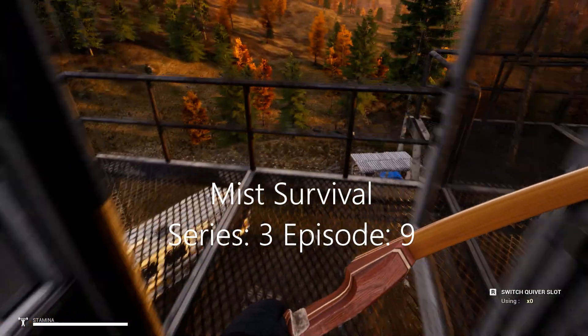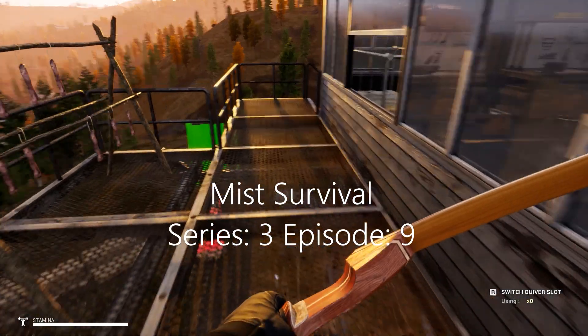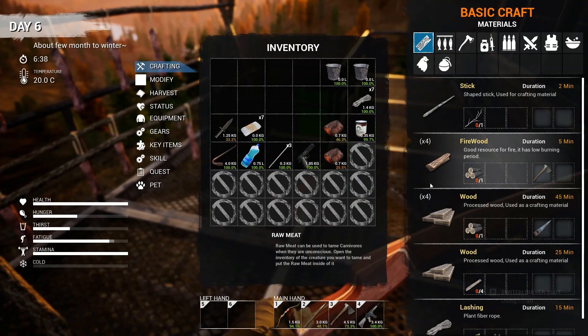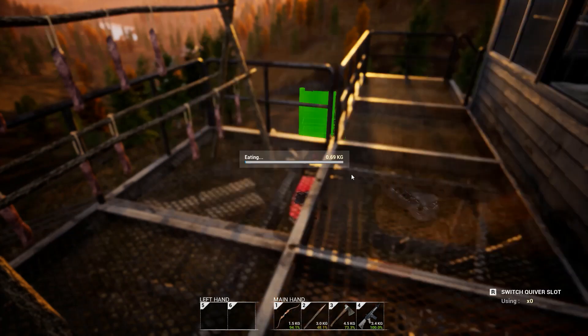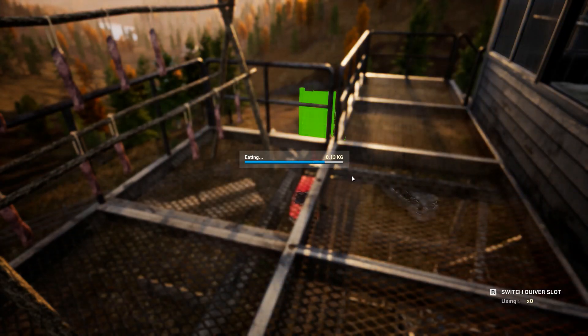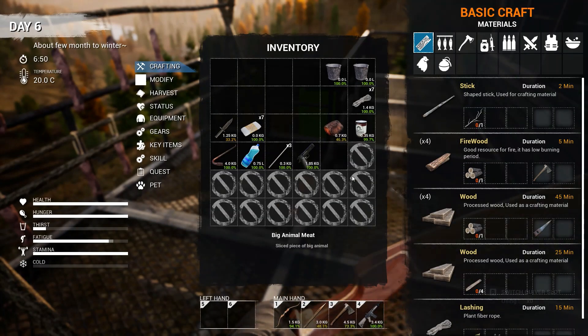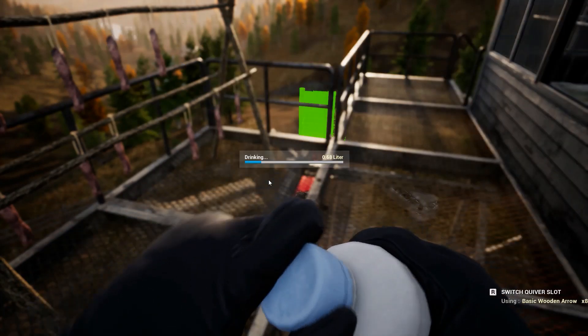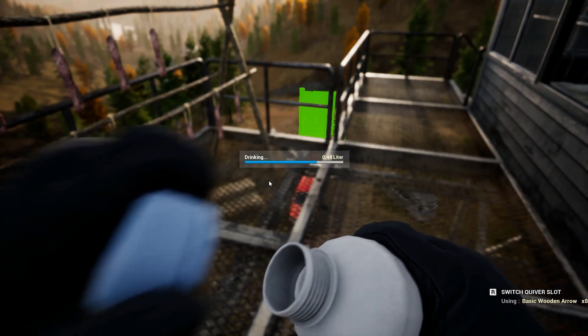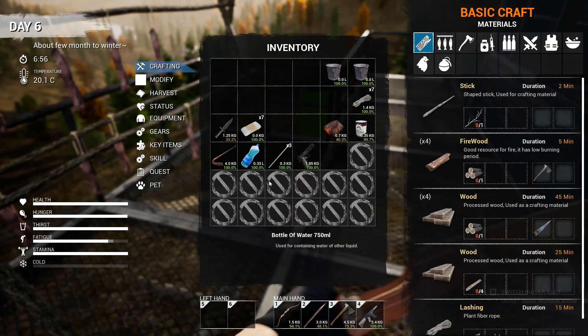Hey, welcome back everybody. The Accidental Survivor here. We're back with another episode of Mist Survival 0.5 update. I'm going to go ahead and eat this meat because it's getting a little bit old and I don't want it to waste. And we're going to take a drink of water. It is morning time, so we're going to go ahead and head on out here shortly. There we go. I've got my full health, full thirst, full hunger.